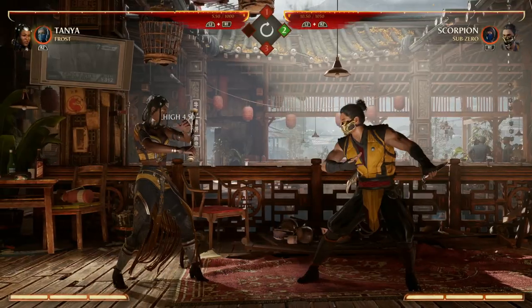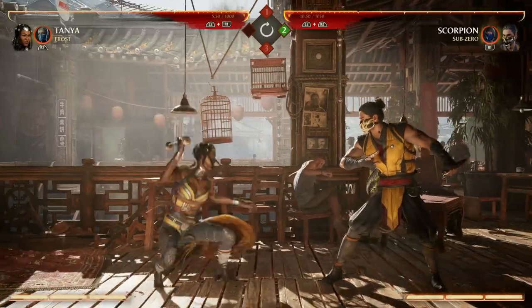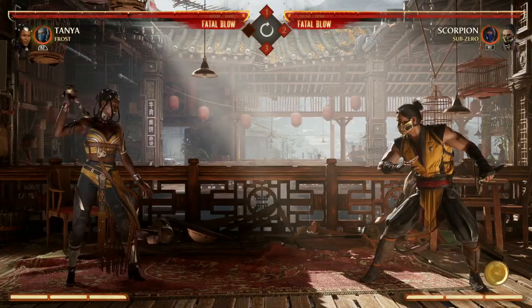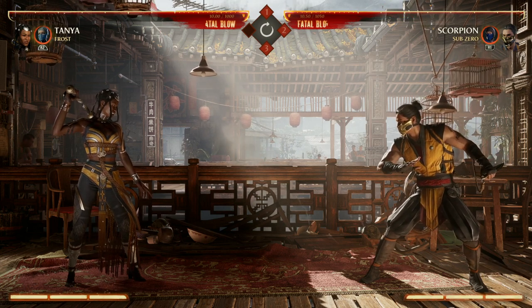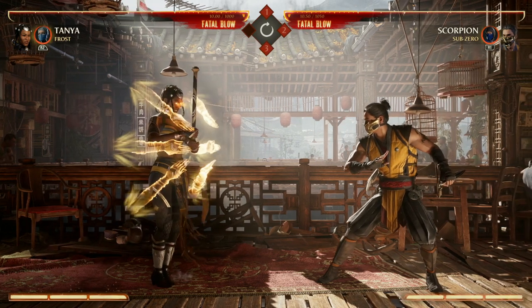Another great option I use for a wake-up attack with Tanya is Down Back 3 - that's her parry. Here's how it looks in action, and the cool part is you can hold the 3, just keep holding it there and wait for them to hit you. The main thing you want to know about the parry is that it parries highs and mids - it's a great way to throw it out there, just hold it and beg for a hit.